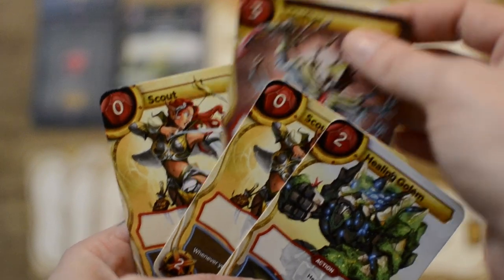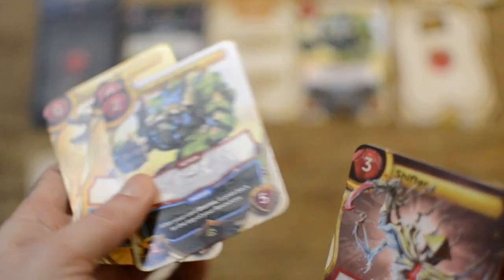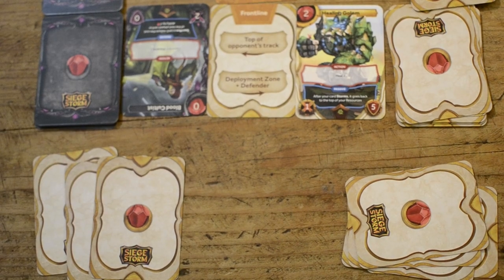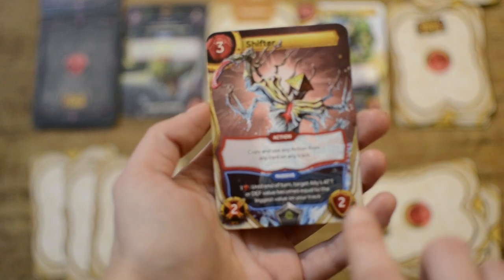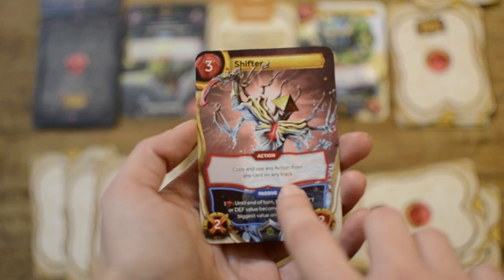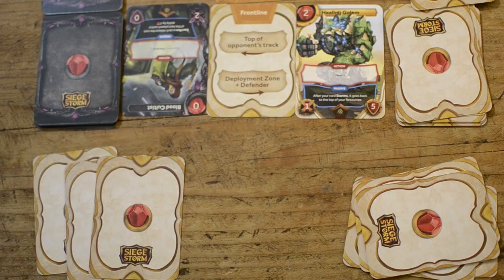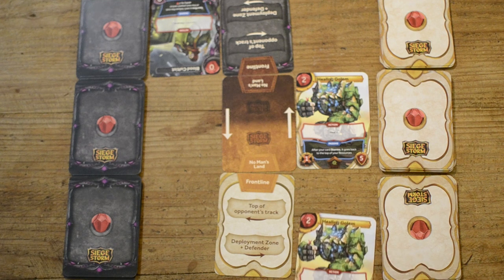To play a card from your hand, you need to discard a number of cards equal to its cost and put them in your casualties pile. To pay for costs you can also use the cards of your support zone. There are two ways to play a card: as an action or as a creature. If you play it as an action, you resolve the ability described on the action part of the card and place it in your casualties pile. If you use it as a creature, you put it in the deployment zone, provided the deployment zone is currently empty.